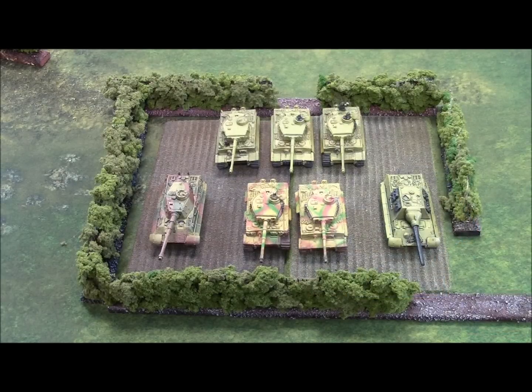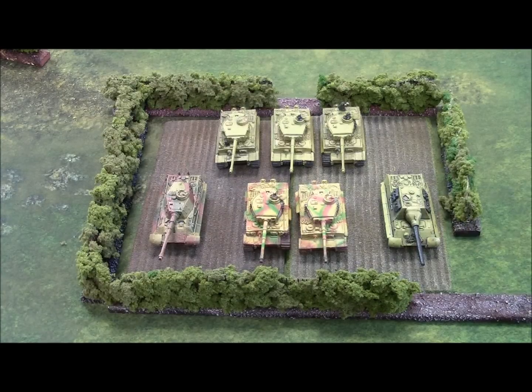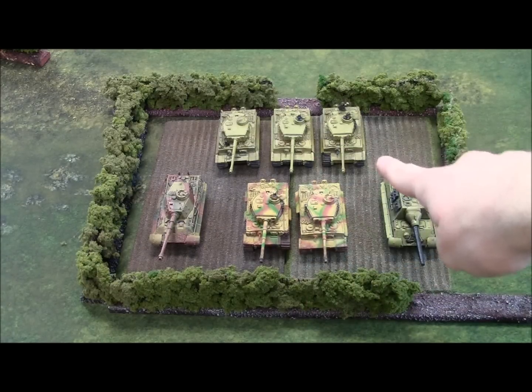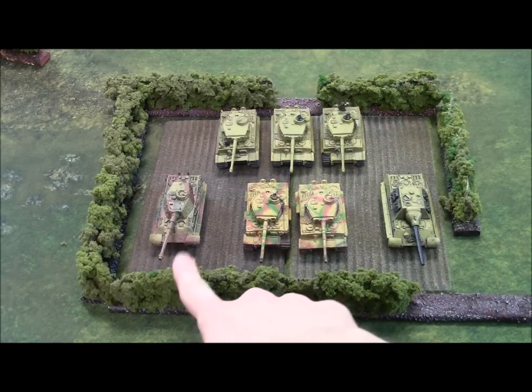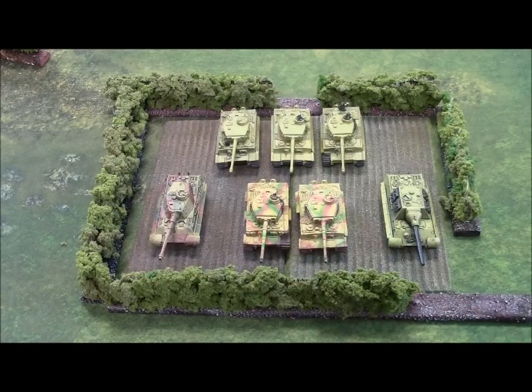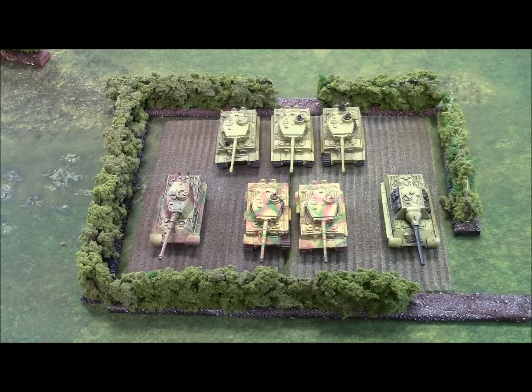Here we have 1,815 points of Germans out of Forces of Late War. In the HQ we have two King Tigers, one unit of three Tigers, and a King Tiger — all within the formation. Support is the Yogg Tiger, because he looks awesome. Just doing a fun Tiger list, because I never get to play with all these models, especially at once.